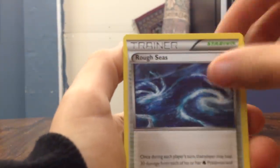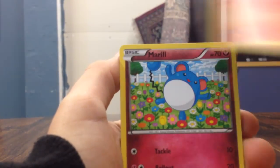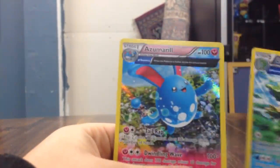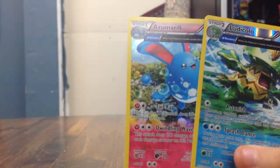We got a Combuskin, Ruffseas, Mr. Mine, Torchic, Merrill, Surskit, Profish, Horsey, Reverse, Half-Art Ludicolo, and another Half-Art Azumarill. It's a pretty good pull so far.